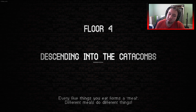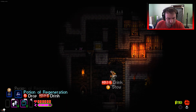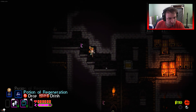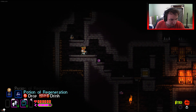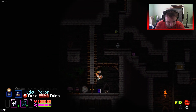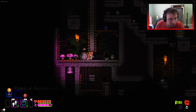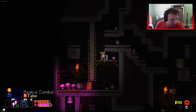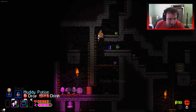It would be really strong if you could learn it without a learning point. Muddy potion - magical combat, that is a heal. Hold on to this because it's good. We want to discover the muddy potion.